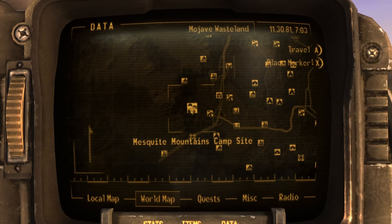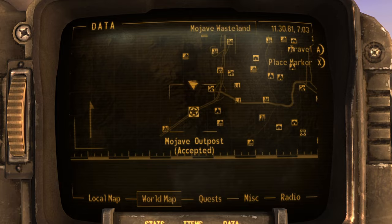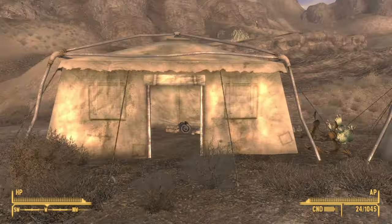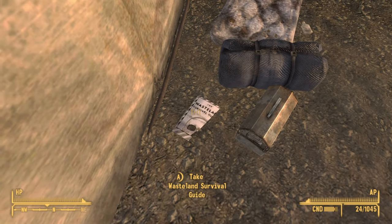A second copy can be found in the Mountains Campsite. It is directly north of the Mojave Outpost. Once you make it, just look to the camp on the left-hand side and on the floor right behind the toolbox will be the second copy.